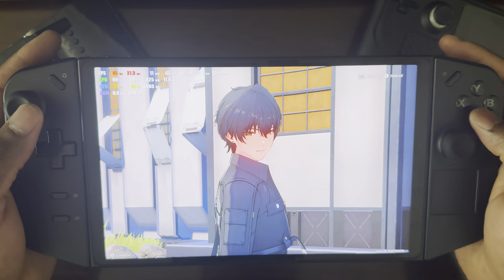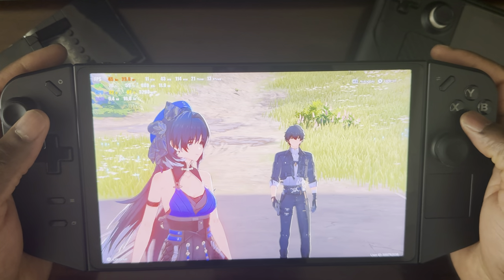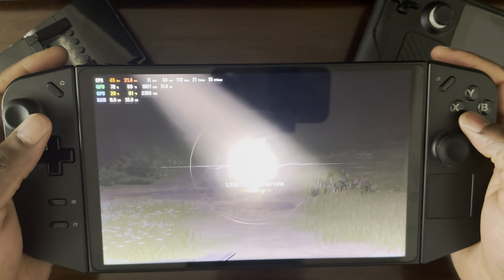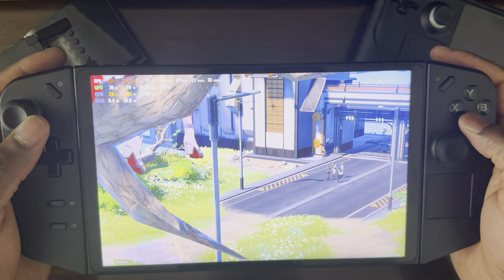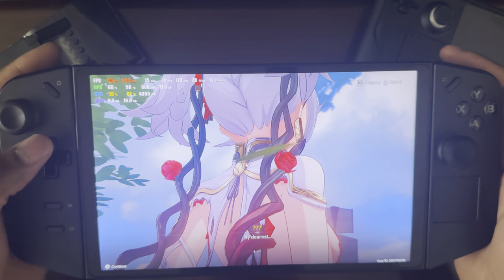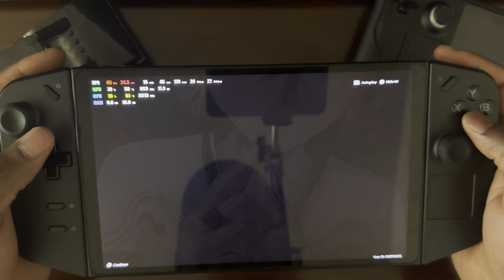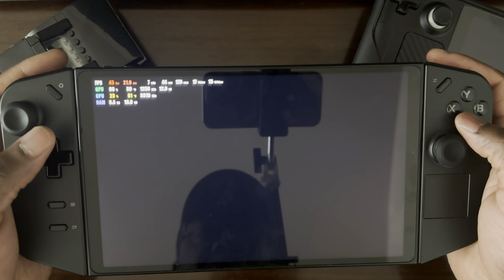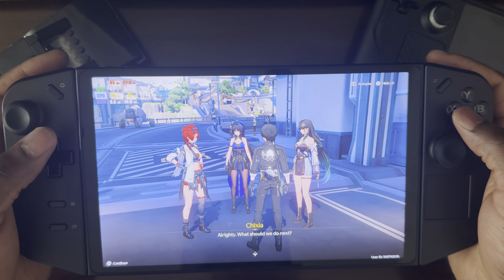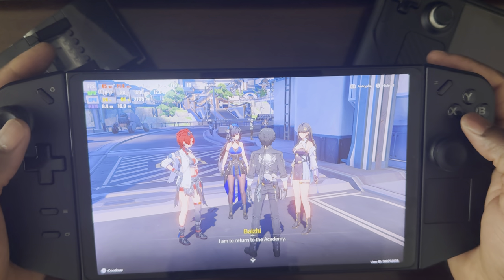That's Wuthering Waves running on the Lenovo Legion Go — it runs pretty well. The cool thing is that the game is also available on mobile devices like Android and iOS, also on Mac, and on PC. I'm playing with the PC client here, so I can always take this game on the go with me. What's funny is that whenever it's transitioning between scenes, the frame rate drops into the 20s, but during actual gameplay it's 45 FPS.